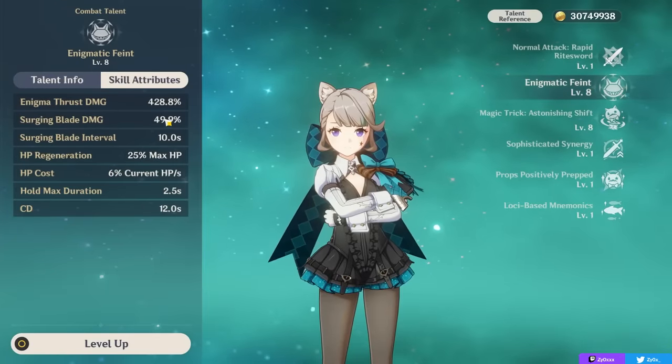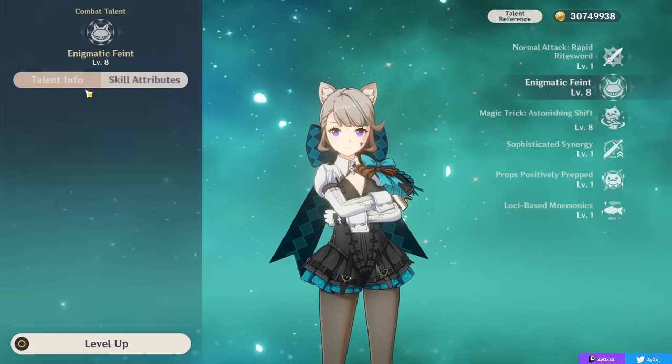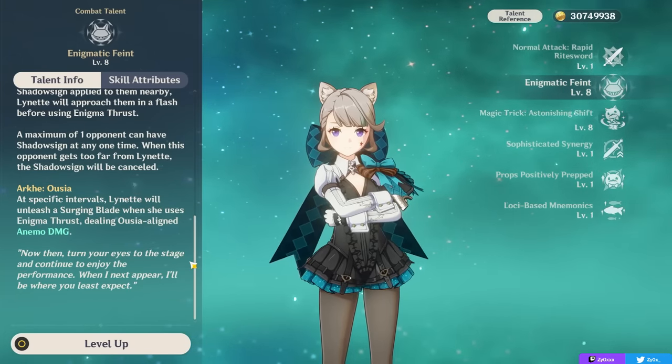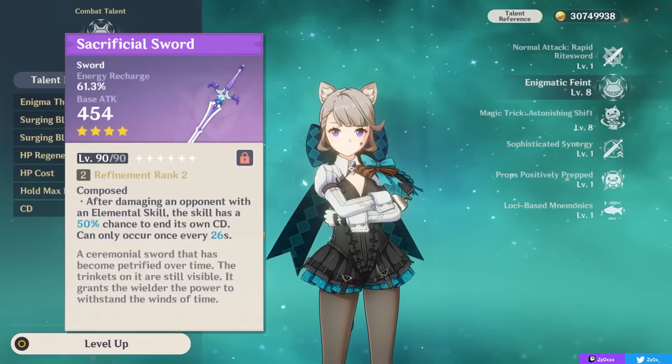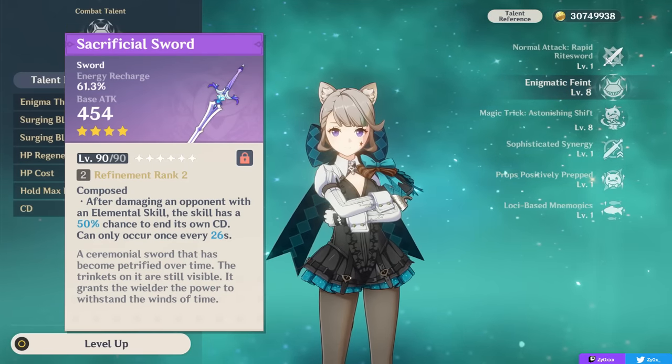This ability has a 12-second cooldown and will give you 4 particles, but what's important to note is that your Surging Blade — which is the Usea-aligned damage you do when you use your Enigma Thrust — will have a 10-second cooldown. This means that even if you reset your Elemental Skill's cooldown with something like the Sacrificial Sword, your Surging Blade won't get reset, and you can't apply this Usea-aligned damage twice in a row.